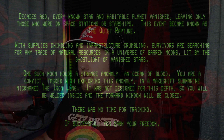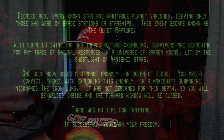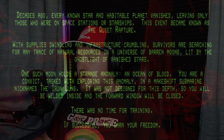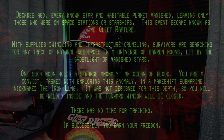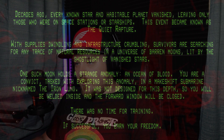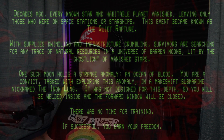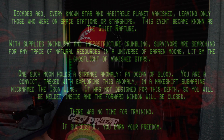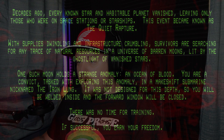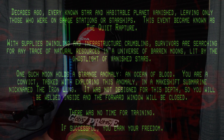Decades ago, every known star and inhabitable planet vanished, leaving only those who were on space stations or starships. This event became known as the Quiet Rapture. With supplies dwindling and infrastructure crumbling, survivors are searching for any trace of natural resources in any universe or barren moons, led by the ghost light of vanished stars. One such moon holds a strange anomaly — an ocean of blood. You are a convict tasked with exploring this anomaly in a makeshift submarine nicknamed the Iron Lung.